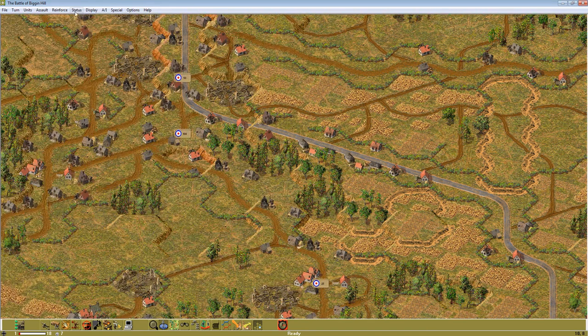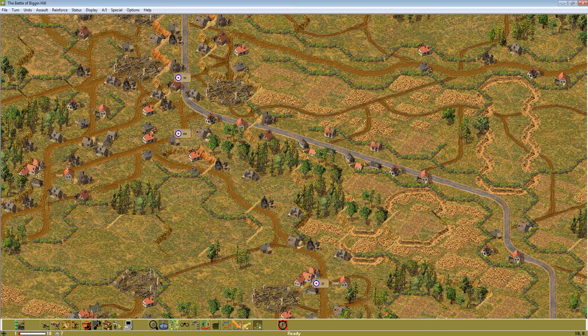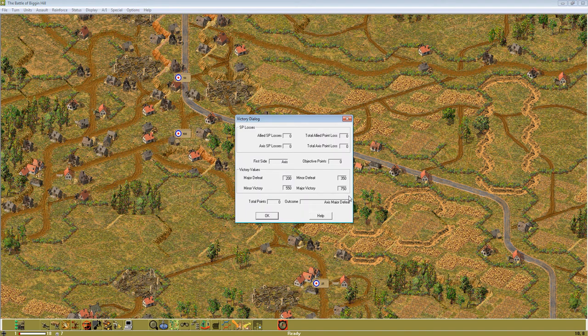The objectives — seven of them, totaling about 350. The victory threshold needs to be 750. So we need to inflict 400 damage on the British and seize all the objectives. Doing the comparative analysis I started last scenario, 400 damage to the British is probably within the realm of reasonable, but we need to capture all the objectives to do that.